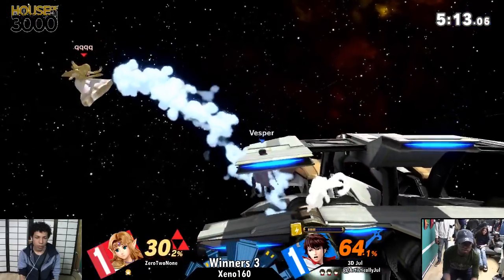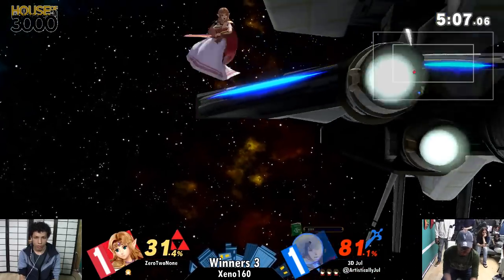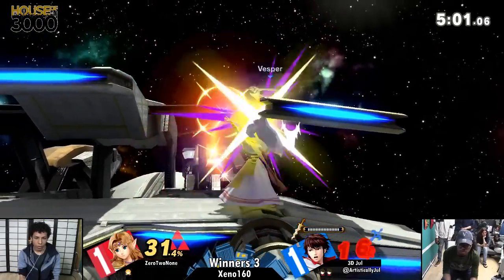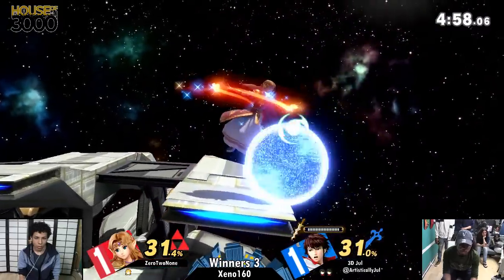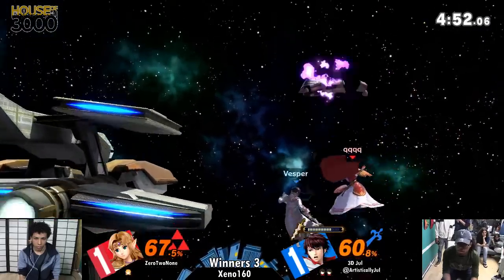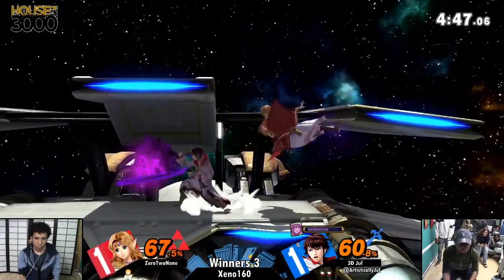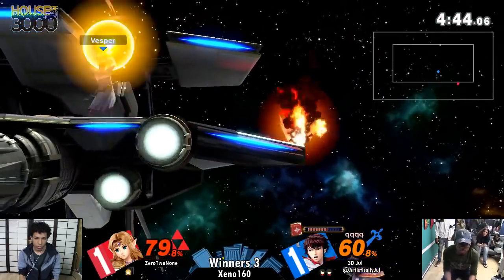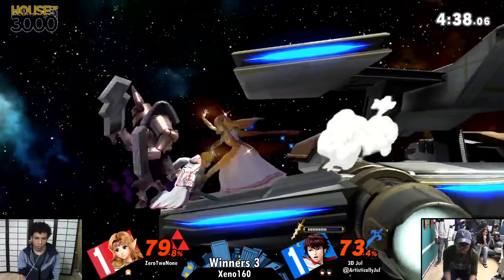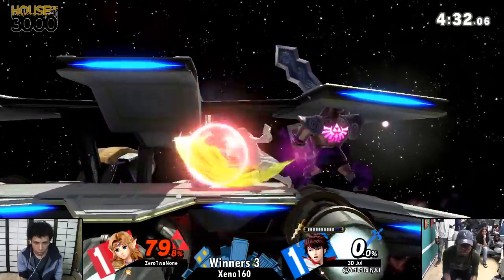Throwing out projectiles just to kind of stop Phantom — taking out one of his biggest pressure options. He's going deep. We might be on the verge of a comeback. The juggles from Zelda — the taunt and he's at 54%! That's very nice. Neiru has invincibility, yes — and a huge disjoint, larger than it appears. Lylat tilt. There's the Din's Fire bringing it back. And we've got a game on our hands.